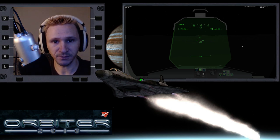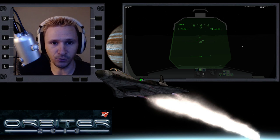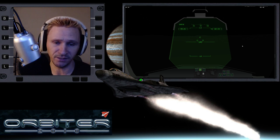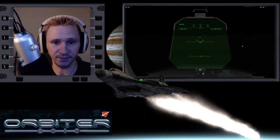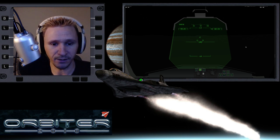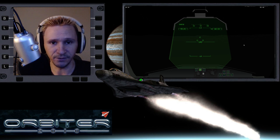Welcome to another Orbiter Spaceflight Simulator video. In this video I wanted to take another look at the upcoming Orbiter 2015 beta and just kind of get into a little bit of gameplay, mess around a little bit, see what things look like. To do that I've put a standard delta glider here on the moon.